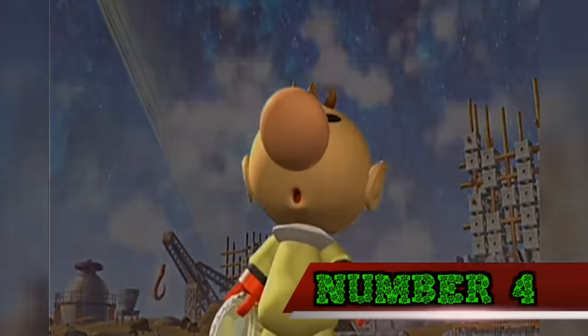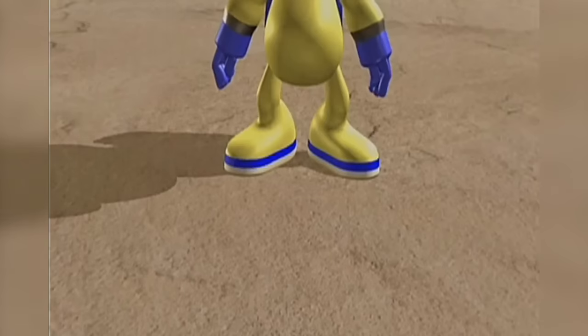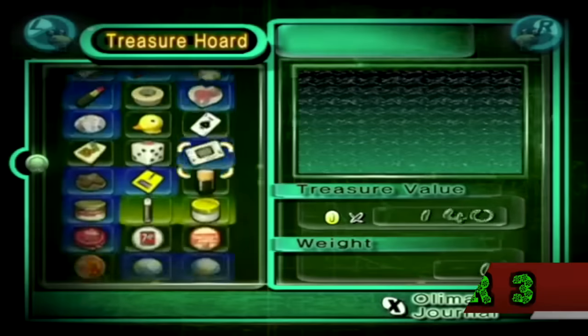Number 4. Because Olimar is carrying a bottle cap in Pikmin 2's intro, it could mean that he has the strength of at least 4 Pikmin.